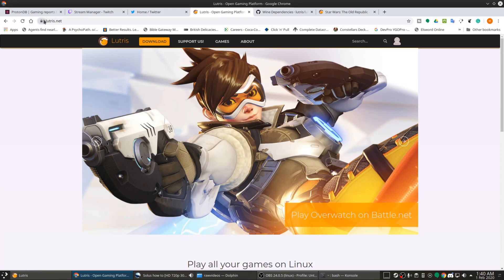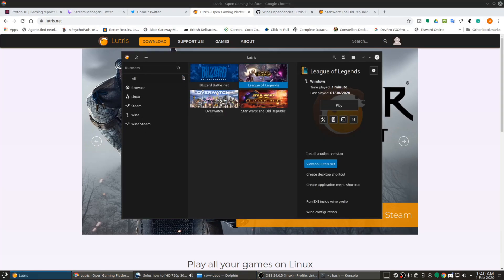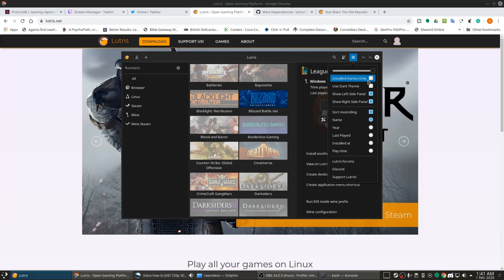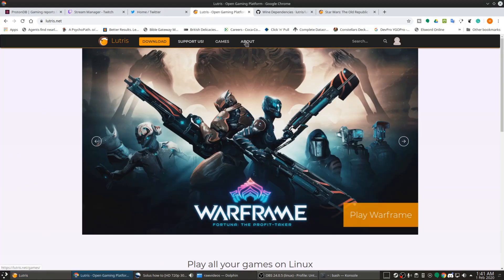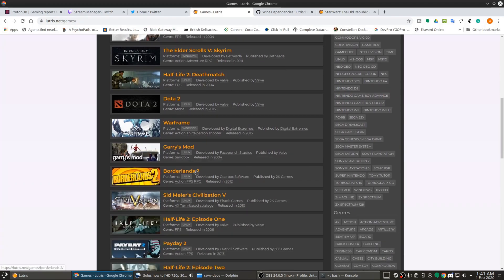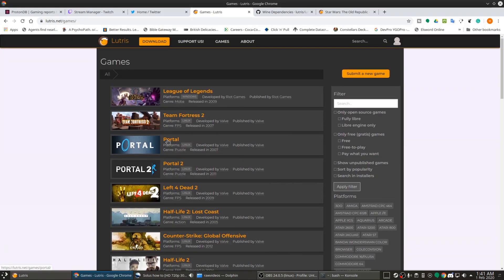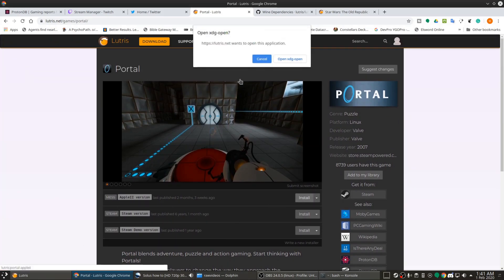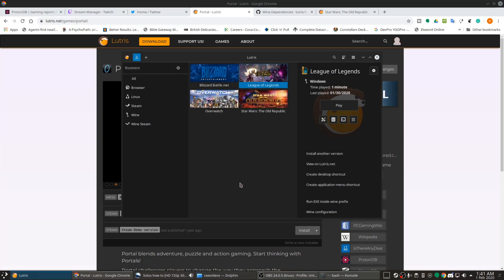Once that's done, go to lutris.net, make an account. Open the Lutris program — it will be empty at first. Log in, then go to games and search for a game to install. Hit Install, hit OK, and it will prompt and install everything you need. The only thing you need is the game itself — put in your password and you're good to go.